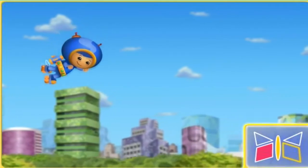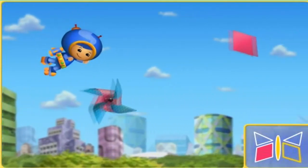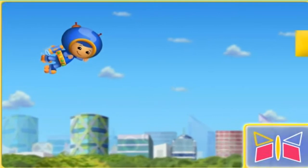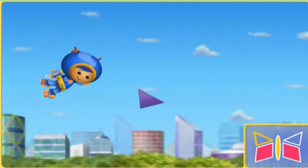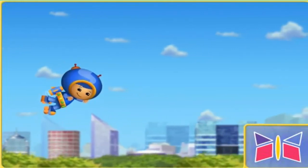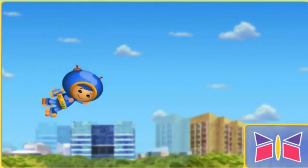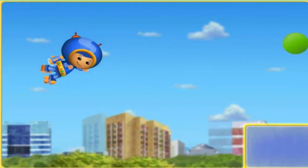Look at the blueprint. That's the next shape we need. A diamond. All right. Look at the blueprint. That's the next shape we need. Oops. A triangle. Nice one. Look at the blueprint. That's the next shape we need. Thanks, Umi friend. We finished building the kite. There's another blueprint.